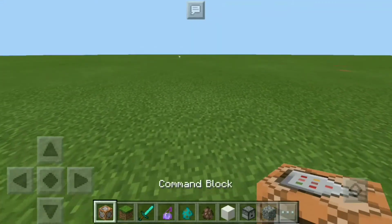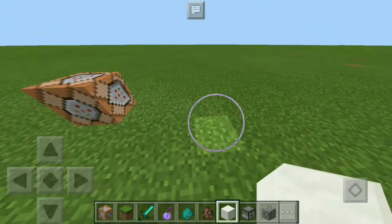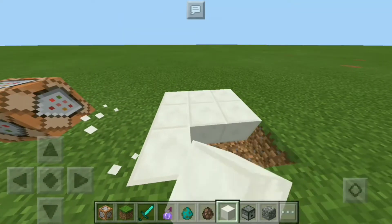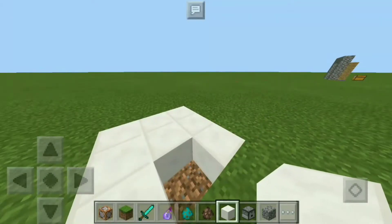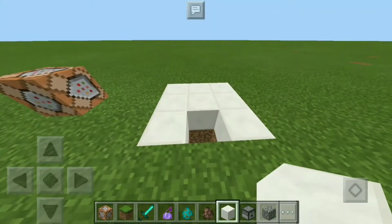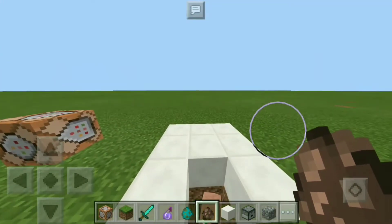You're going to place your command block and give yourself an area — whether it's survival or creative doesn't really matter. You're going to make yourself a three by three, and it should look just like this. Leave one spot open, which is where we're going to be putting our villager. You can either cheat and just place it down there or do it the hard way — it's up to you. Then build down three times to cover up your villager because it's going to look weird otherwise.